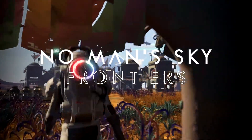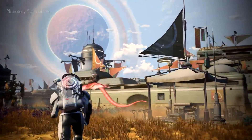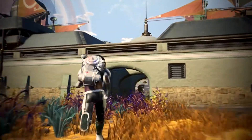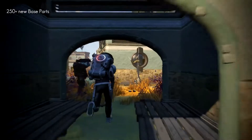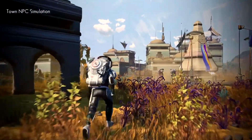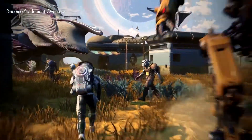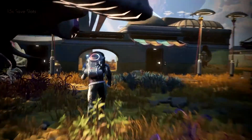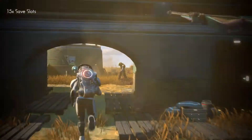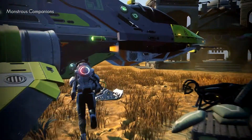So what are we getting? We're getting planetary settlements all across the universe — that's amazing. NPC settlements, and ones that you can actually build and create yourself. Each area is unique; it's going to be procedurally generated with unique buildings, layouts, colors, and decorations, both inside and outside. There are also about 100 new decorative parts, which is phenomenal. So not only will you see NPC settlements, you can build your own.